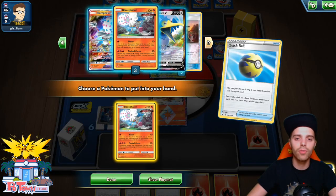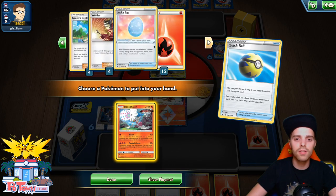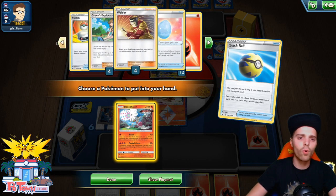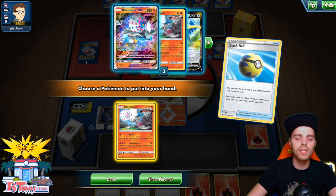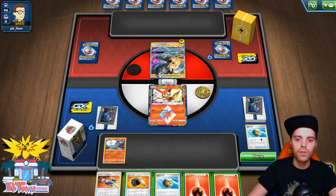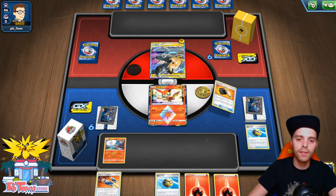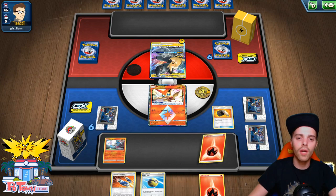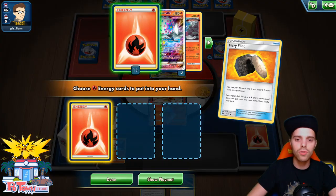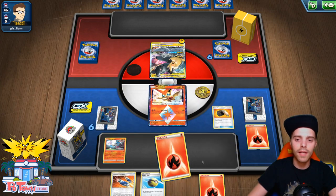We're going for Quick Ball, getting rid of some cards to grab Blastohalon. We have Fire Crystals and two Custom Catchers — one is a prize anyway, so might as well use Custom Catcher to draw cards. There are four Welders and four Fire Crystals in here, so we're going for Fiery Flint. We get one energy onto Blastohalon already. We can Quick Ball and attach at the same time, thinning the deck.